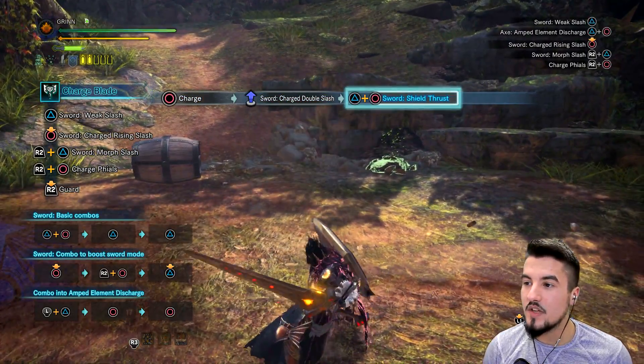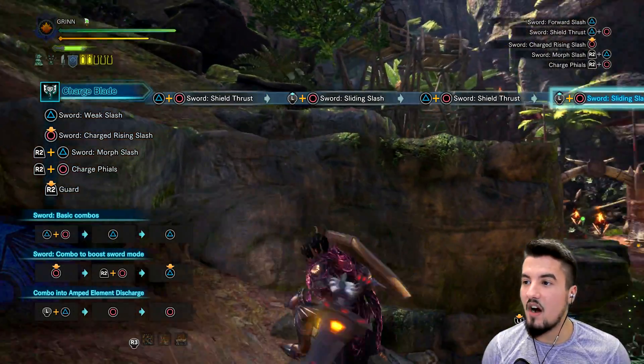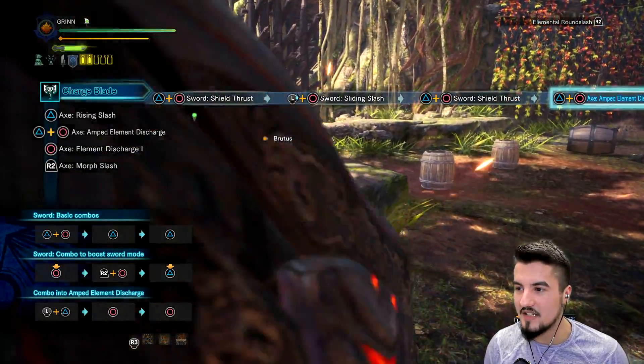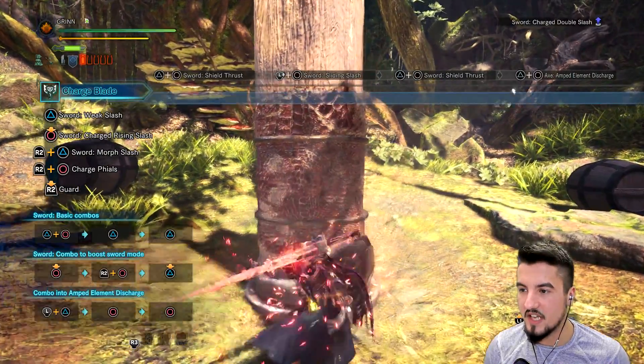You charge up, you let it loose, you do this, and then you use your mobility move, and then you stay on him. You can go the other way if you desire. But ultimately, this is the best way to build charge — boom, and then hold it down again.